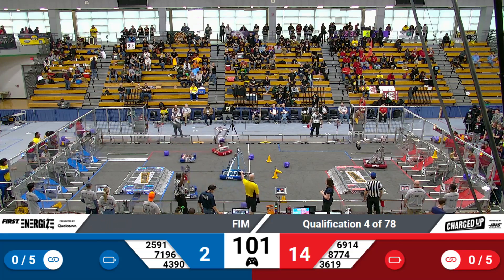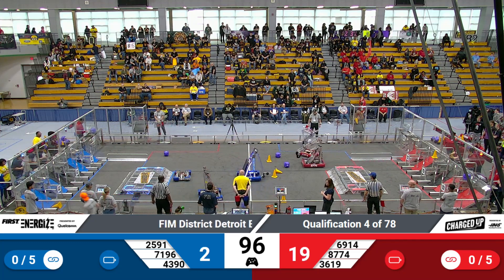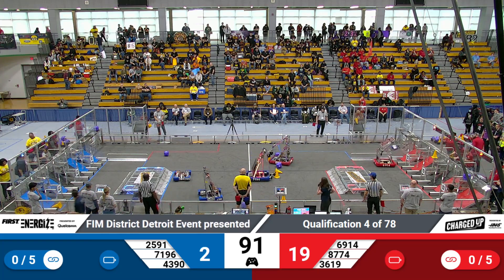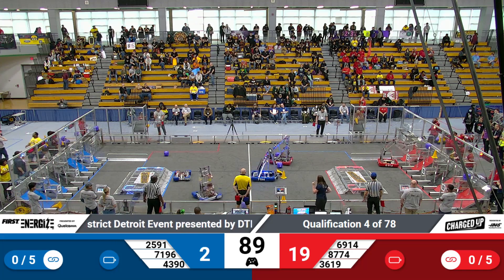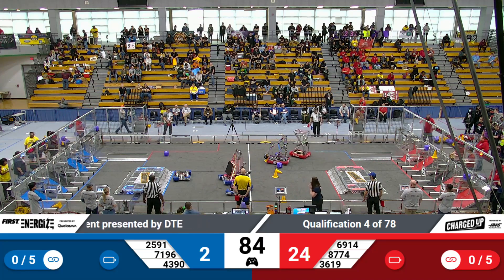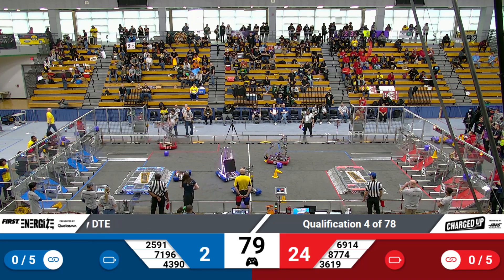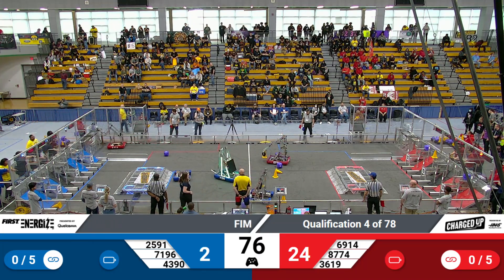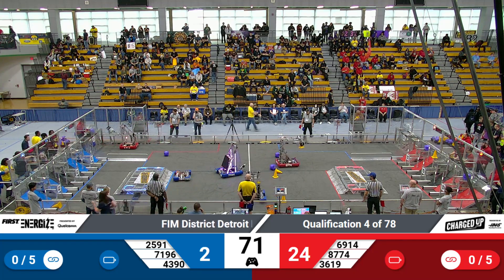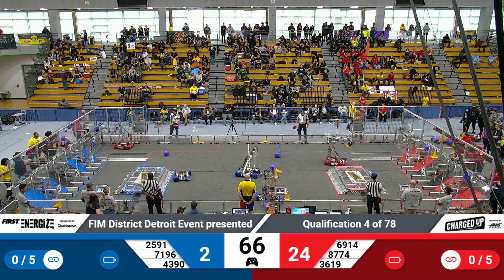Team 25-91 playing some defense in the loading zone against the Red Alliance. Team 69-14 with a cube, lining up and placing it in the top, then making their way back over to the human feeder zone. Their alliance partner, team 87-74, lines up to pick up a cone — they have control and they pick it up. They make a turn around and are making their way over to place that cone on their scoring rack.